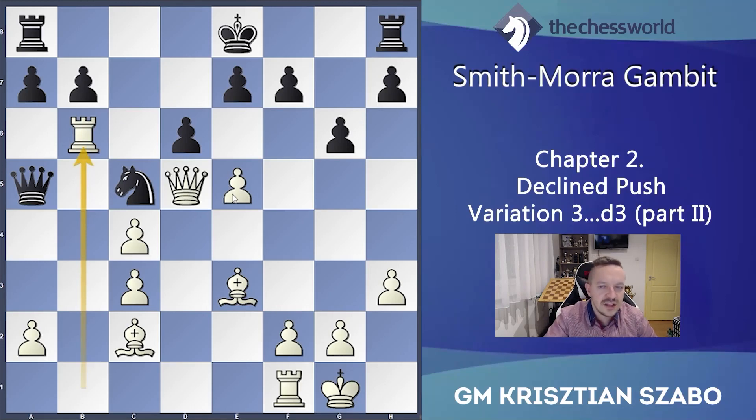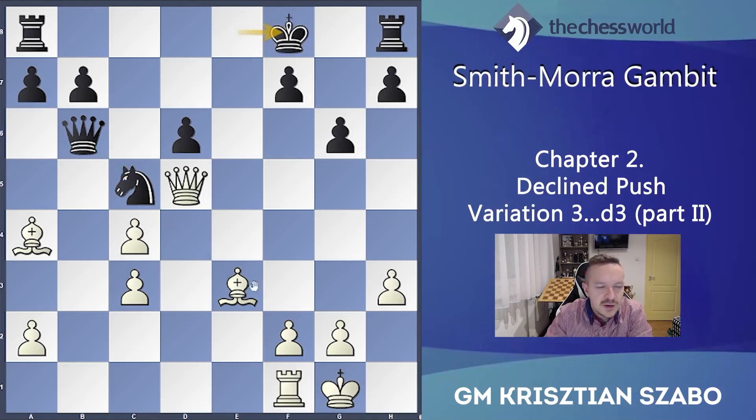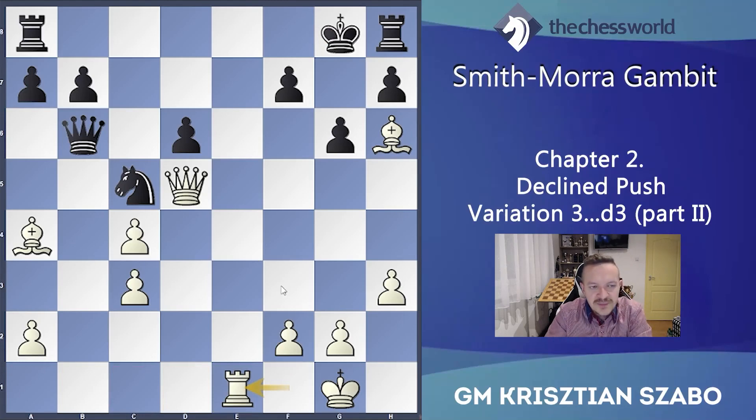After Rxb6, axb6 — because if the queen takes back then exd6, exd6 and Ba4 check. Thanks to that, this knight is pinned and this check is very unpleasant and very comfortable for white. For black it's not really comfortable: for example Kf8 we can continue with Bh6, Kg8 and Re1 suddenly comes to the open file.